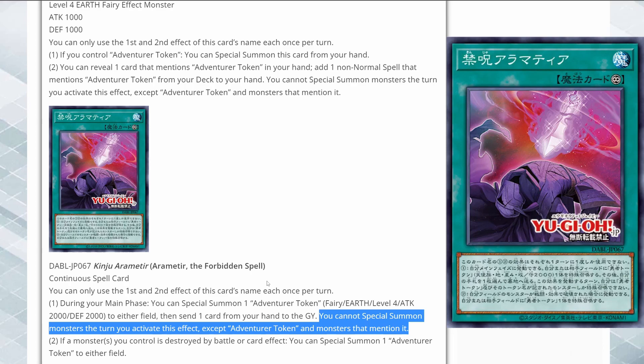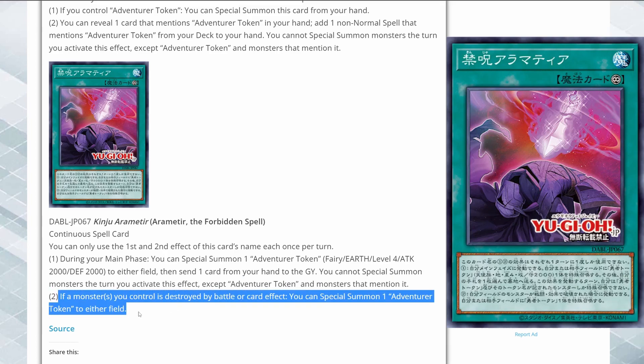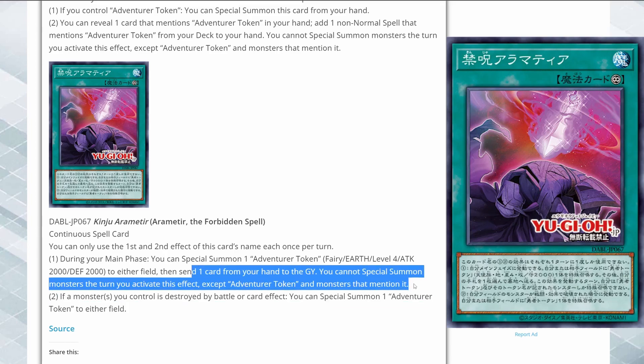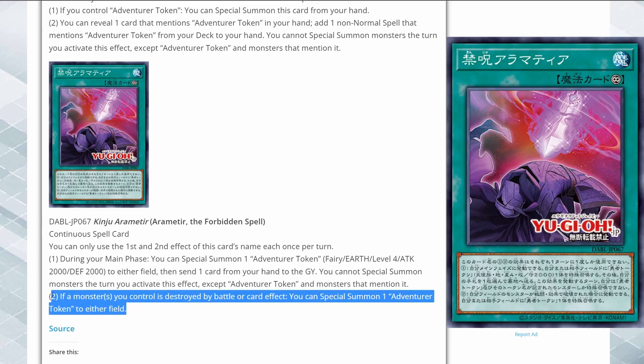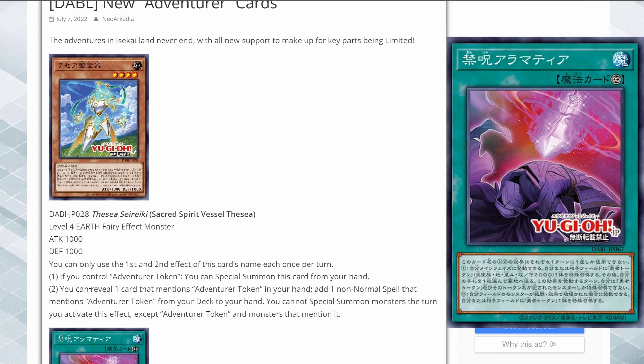If you're running a pure Adventure Token build, it's definitely a card you're going to need, though it does cost sending one card from your hand to the grave. The second effect: if a monster you control is destroyed by battle or a card effect, you can special summon one Adventure Token to either field. This effect doesn't lock you into Adventure Tokens, which is at least good to know. They're clearly trying to backpedal on making this a generic engine and push it into a pure build.